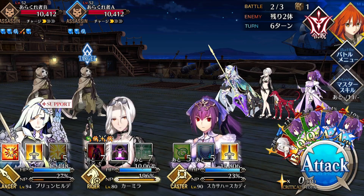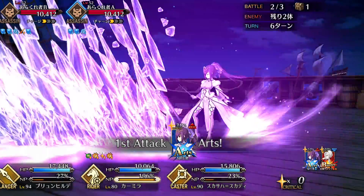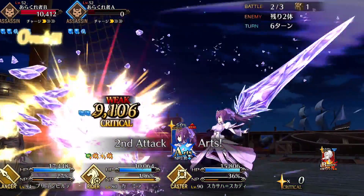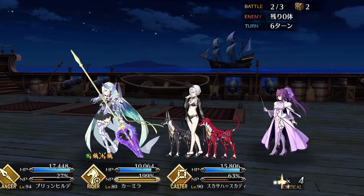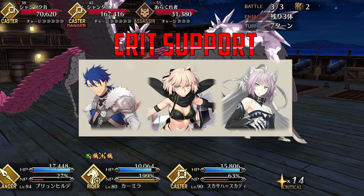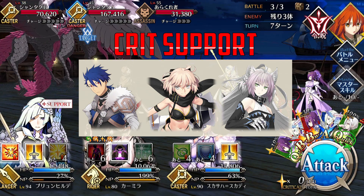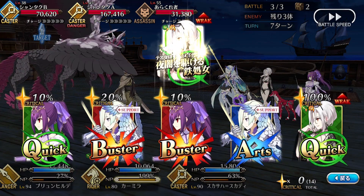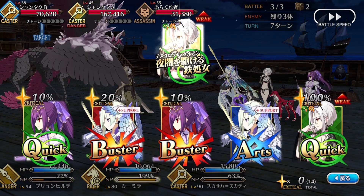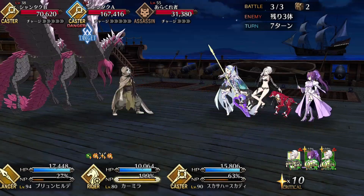For team comps, rider Carmilla works best in quick crit teams. You want to use her as either a semi-support for stronger crit servants or as your main DPS. As a support, she can work very well with high-damage quick crit servants like Ku Prototype, Okita Assassin, and Yalter. Ku Proto is a very strong free-to-play crit servant with short cooldowns, so he can take advantage of Carmilla's high uptime debuffs. Okita Assassin can likewise benefit from not only Carmilla's debuffs but her NP charges well for looping. And Yalter is a great pickup against bosses, since Carmilla can significantly amplify her single-target burst damage.